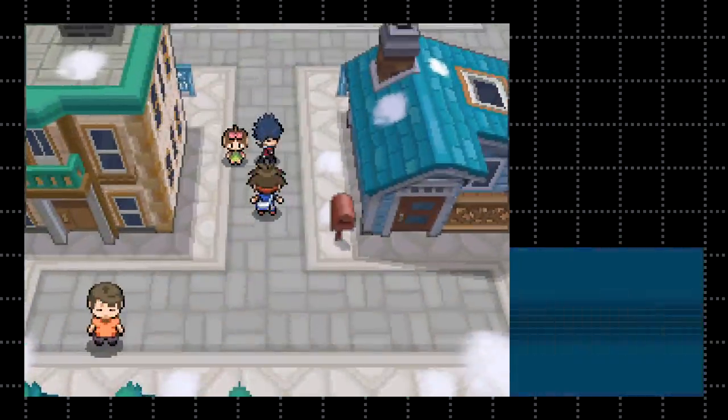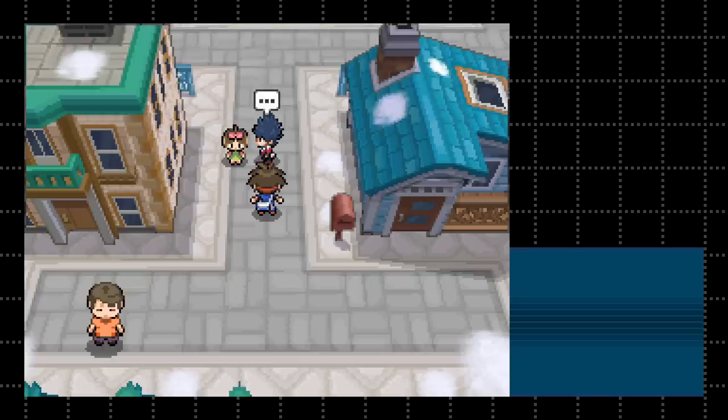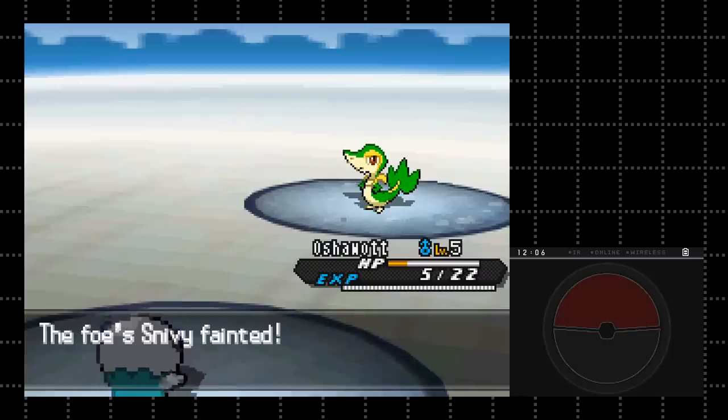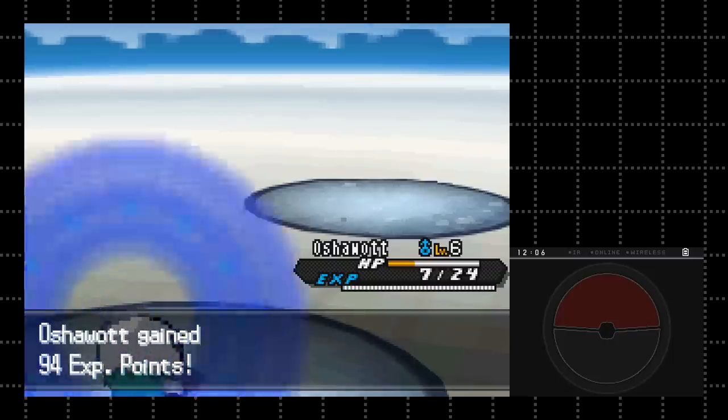Next up was Pokemon Black Version 2. This game is notorious for refusing to boot at all on certain flash carts and for having a couple of anti-piracy measures. But the R4 Gold Pro handled it like a champ. Not only did the game boot and play just fine, but I was also able to gain experience points in battle. If the anti-piracy check had kicked in, my starter would have been stuck at level 5 for the entire game.